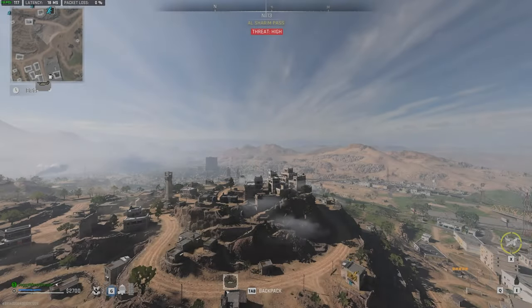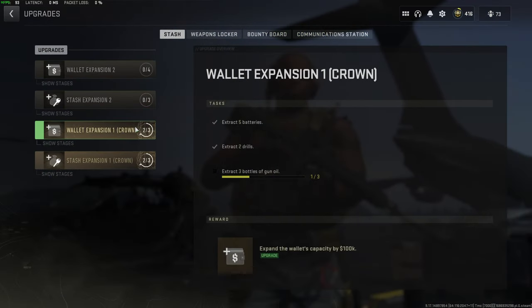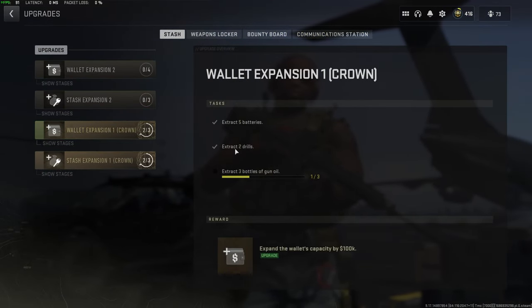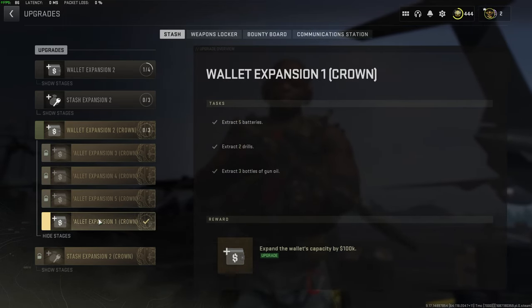We extracted a ton of things. Taking a closer look at our mission objectives, we now see that we've got five batteries and two drills — just two more bottles of gun oil to extract. And that's really it for Wallet Expansion 1.